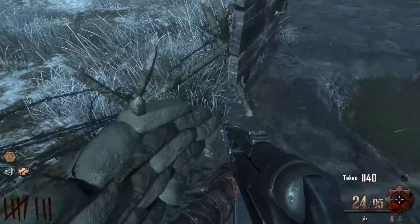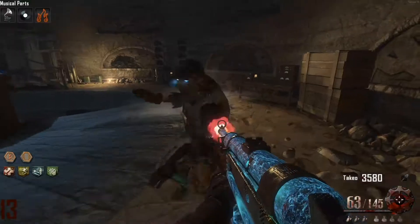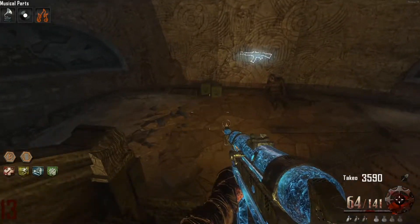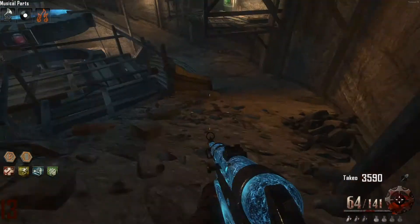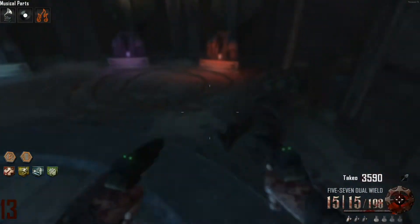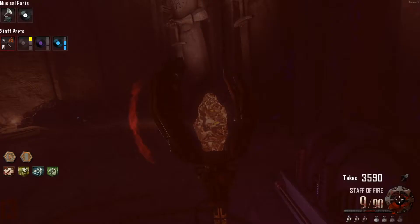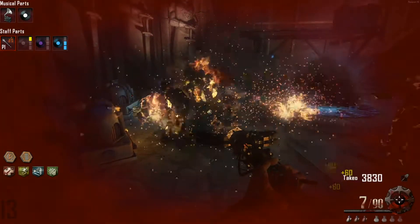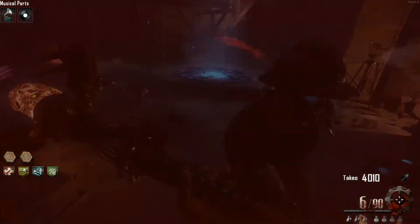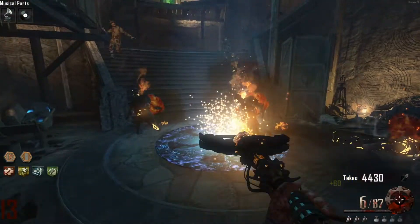Another thing is the Maxis drone — I can't think of anything less useful than this, okay? It's very, very bad. It's only used for the Easter egg and not very useful. The mound area, on the other hand, is just a very crowded area where you can get yourself killed very quickly. If you're not past this area by round 20, like you're done upgrading, you're gonna die. The whole spawning area in this area is very cramped and crowded, so make sure you get all your stuff done beforehand or you will most likely die down here.